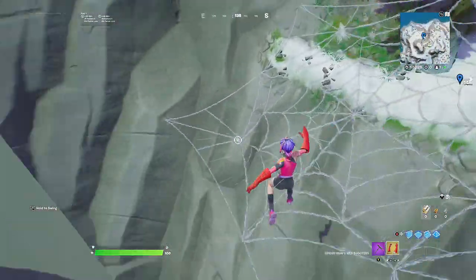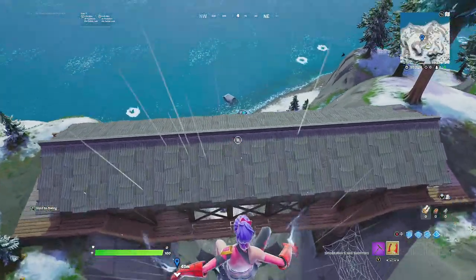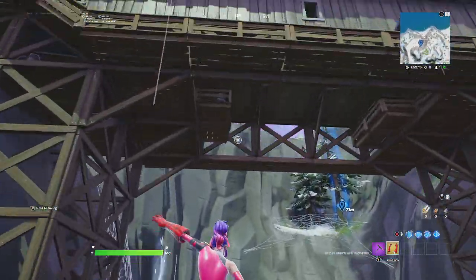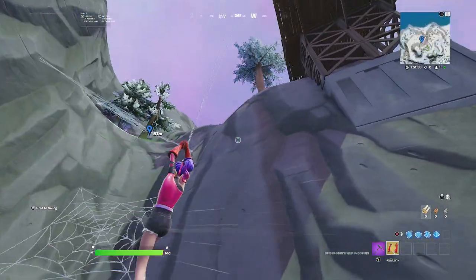The way to do this challenge: come over here first, wait until you fall under the bridge, then look up and swing underneath the bridge. Then you've completed the challenge. Just keep swinging under here until you've completed the quest.